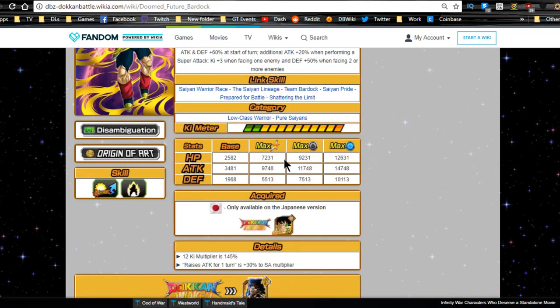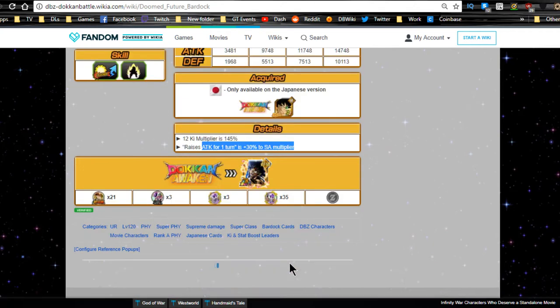His categories remain low class warrior and pure Saiyans. Max stats are HP 7231, ATK 9748, DEF 5513. 12 Ki multiplier is 145%, and raises attack for one turn is a 30% attack super attack multiplier.